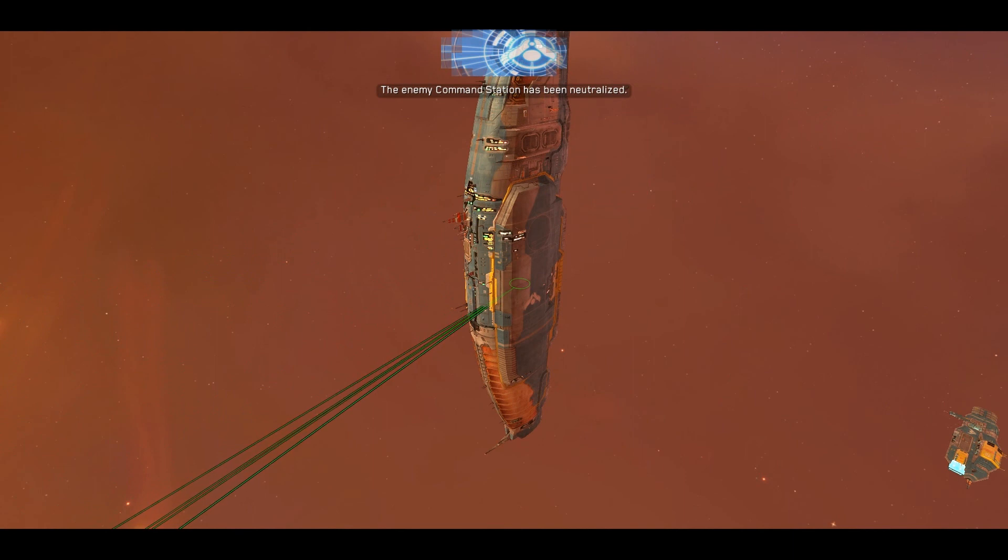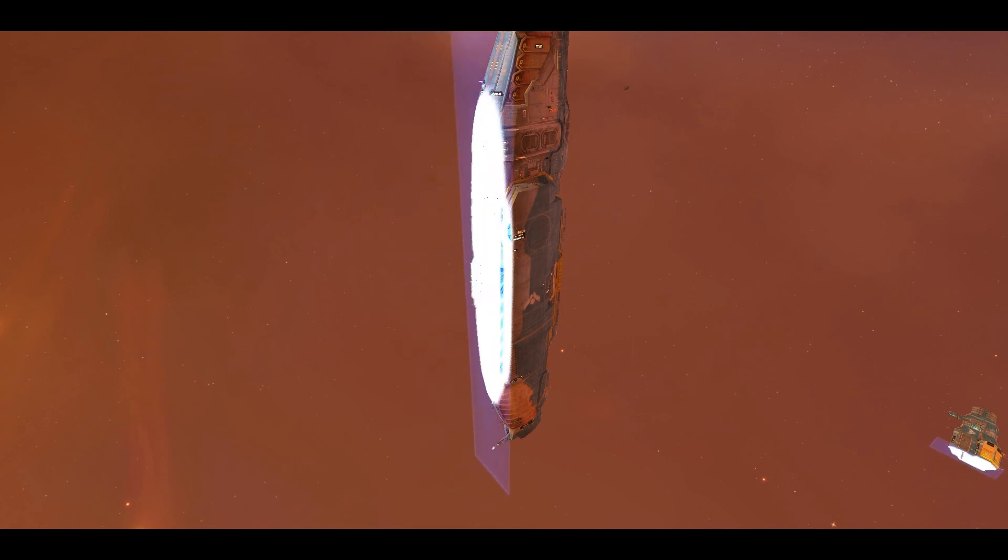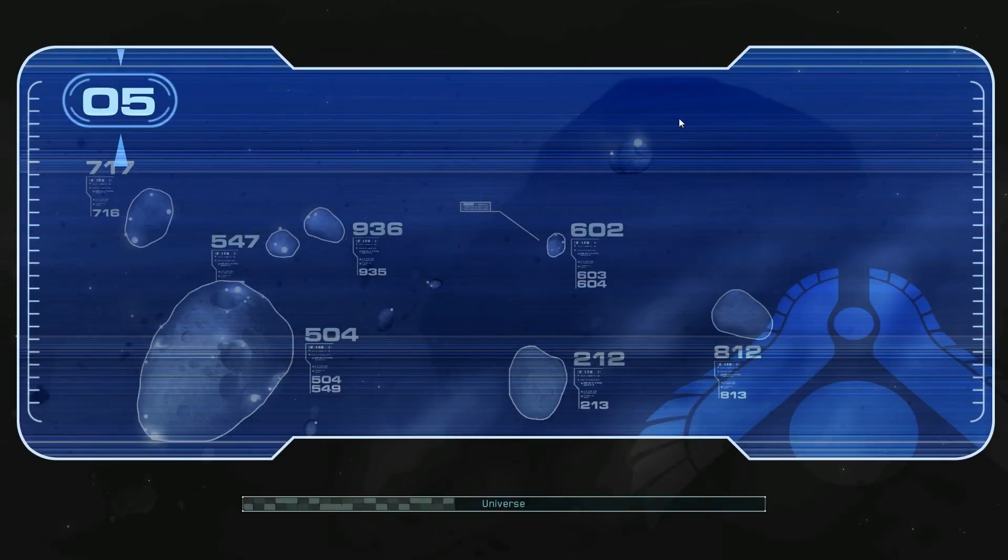The enemy command station has been neutralized. We can now safely move forward into the Genna asteroid field undetected. That was a pretty enjoyable mission — it was relatively straightforward. I expected some sort of trickery at the end, like a group hyperspacing in near the mothership. They've not done that to me yet. They will — I'm sure. They always do.